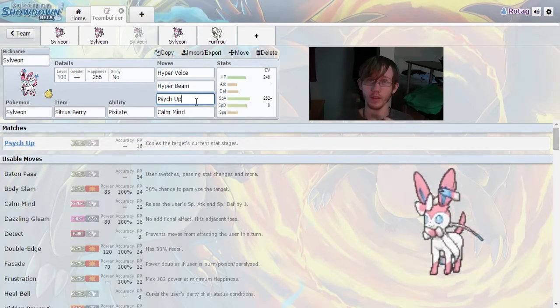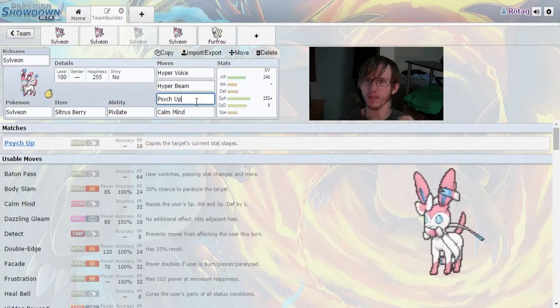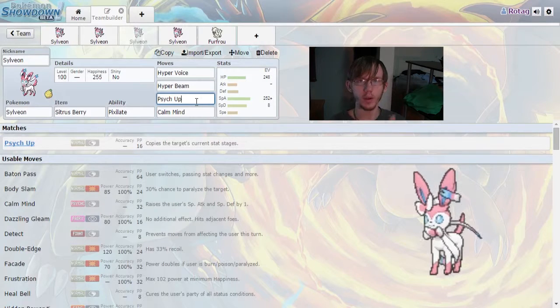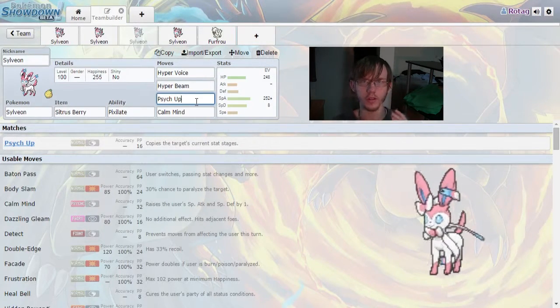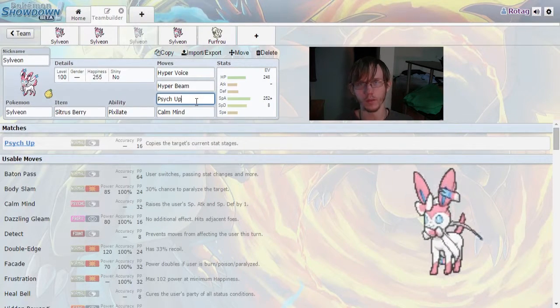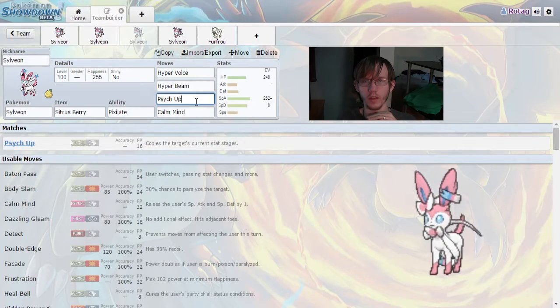My favorite way to run this is with Gothitelle using Charge Beam. I'll throw out some Toxic, then Charge Beam with Gothitelle while Hyper Voicing with Sylveon. Once Gothitelle is at times two or times three on its special attack from Charge Beam, I can Psych Up off that Gothitelle and blast them with more Hyper Voices — which completely decimates teams. People tend to go for Gothitelle because of Shadow Tag, and since they're Toxicked they'll want to switch out, so they'll try to take out Gothitelle first, which really gives Sylveon time to set up and become an absolute sweeper with Hyper Voice.